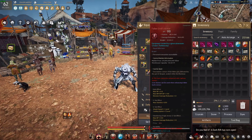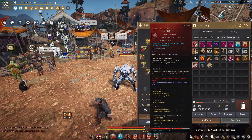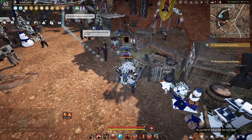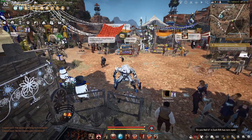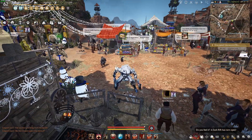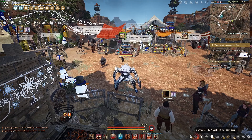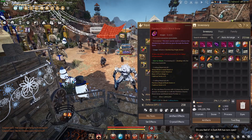When you get the armor it will look like this — it says PEN but it actually isn't PEN; it just shows that because you handed in a PEN Red Nose. This is a base Fallen God armor. Now we're going to get into the enhancement process.